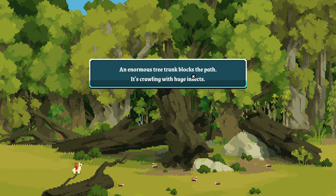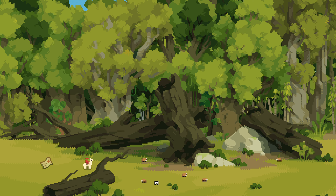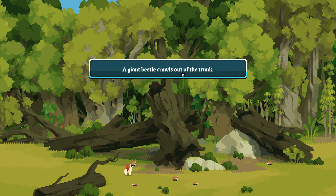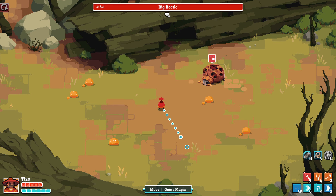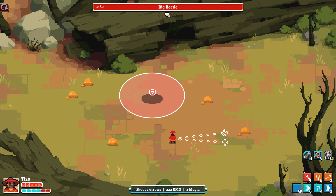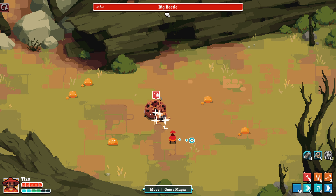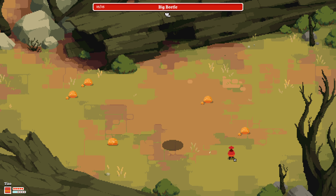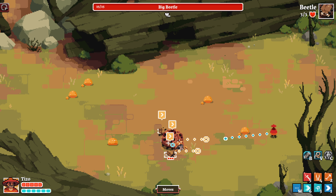An enormous tree trunk blocks the path — it's crawling with huge insects. Nothing's easy. How are we for health? We're fine. A giant beetle crawls out of the trunk. That's a very big beetle — it's got like a boss health bar. Intriguing.